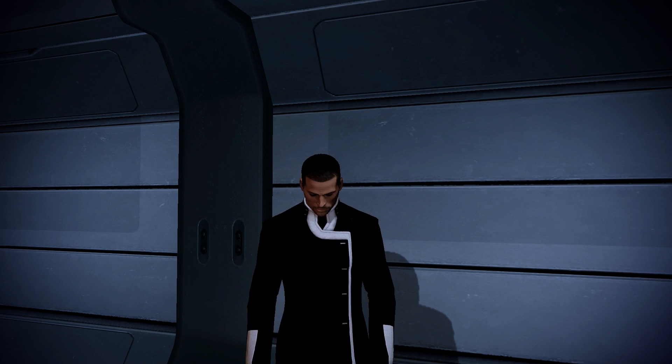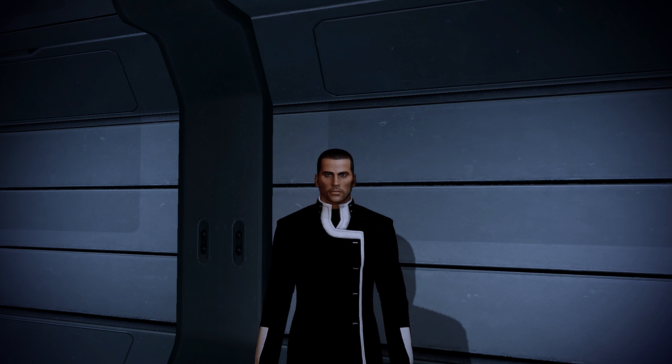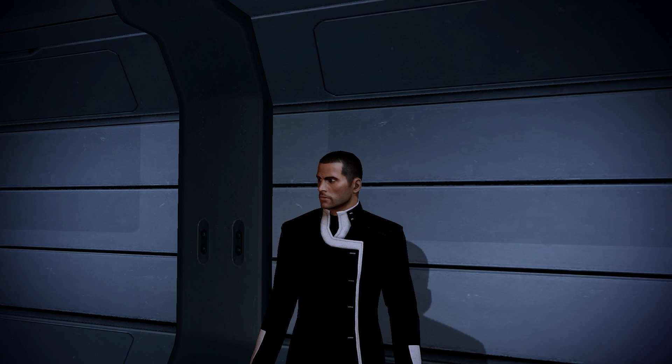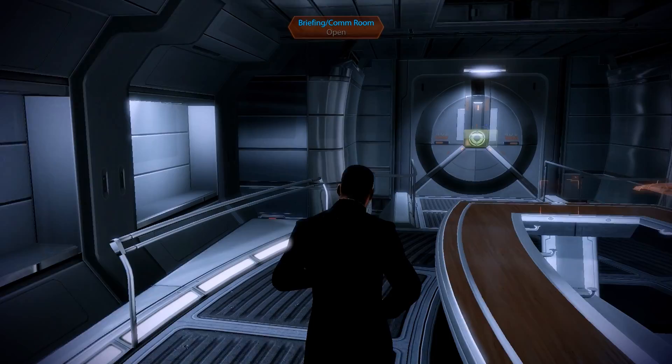Hey there and welcome back to Mass Effect 2. My name is Pete and today, after a slightly longer break in the action, we complete another episode of our Mass Effect 2 Insanity Walkthrough. We will continue where we left off last time, having just investigated a not-so-abandoned Collector Ship. At the end of the last episode, we had a short chat with the Elusive Man, who already pointed us towards the next major plot mission, but that one will have to wait for a while, as we have quite a few other things to take care of first.